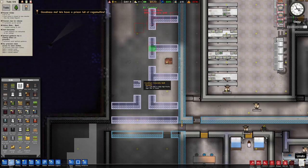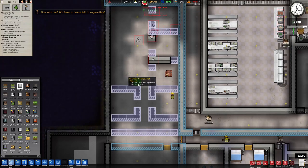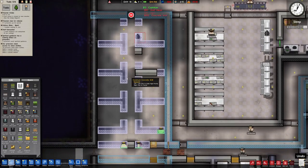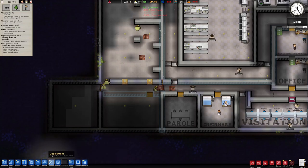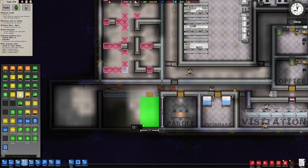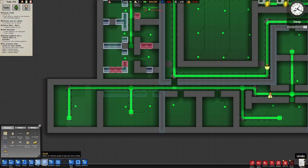Easy fix. Prison full of ragamuffins — we're working on it. Have some faith. We will go ahead and give them a laundry room. If that makes them happy, it makes me happy.